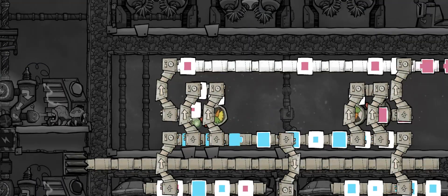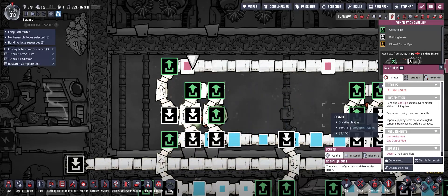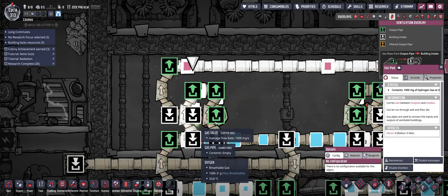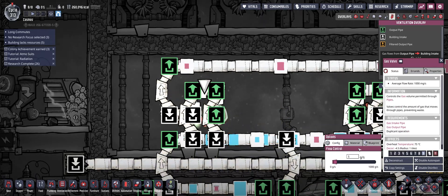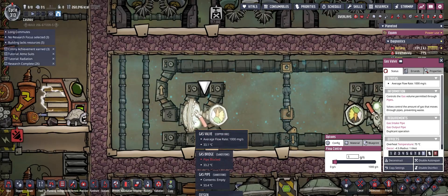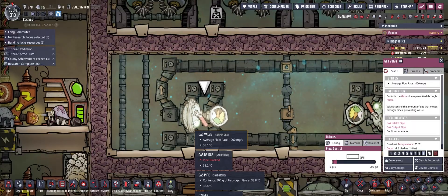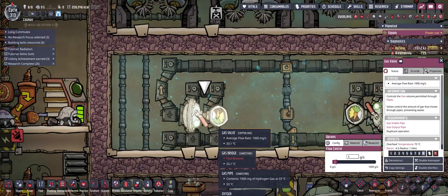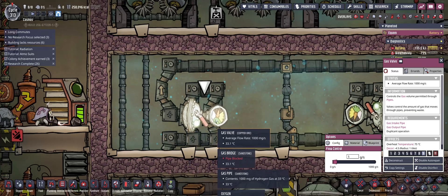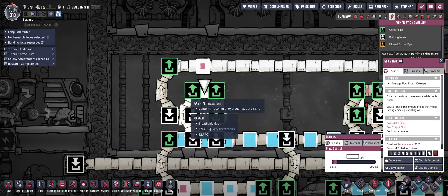Every gas checks whether it can go up here, but only hydrogen actually comes up. How? We created a small valve loop. Inside this pipe there is one gram of hydrogen gas looping over and over again, controlled by this gas valve set to 1g. Essentially, that creates a sort of drip — turning the faucet on very, very small — forcing only the hydrogen, which was preloaded into this system, to come through and loop around.